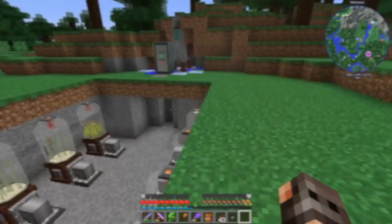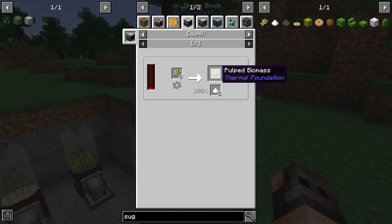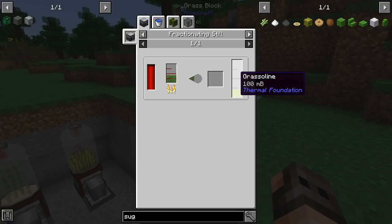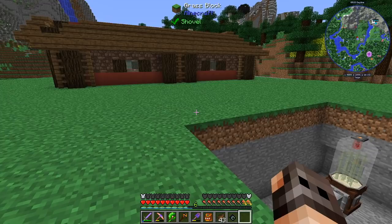I just discovered something by accident. If you put sugar cane inside a sawmill — eight of them — you will get two sugar, which is not very efficient, but you will also get something called hot biomass. And if you put it inside a magma crucible, you will get bio crude, which is apparently like crude oil. And if you refine it, you will get gasoline, which is literally like refined fuel. So we can put it inside a compression dynamo or a combustion generator and it will give us a lot of RF. So this could be a dual purpose farm — it will make us cake and biofuel.